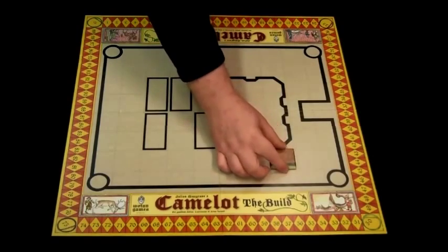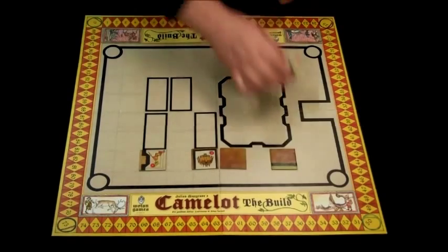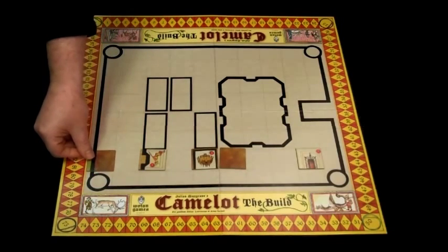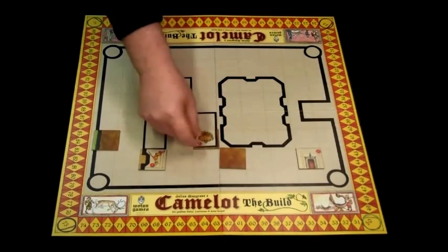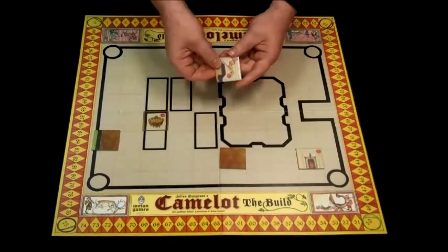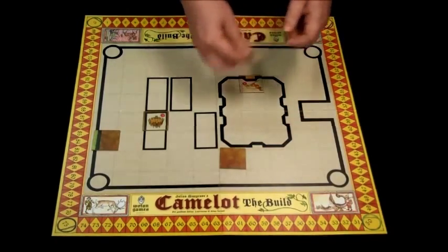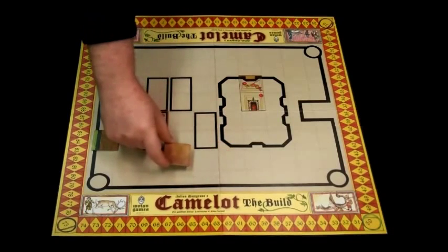Camelot the Build is about filling out the interior of Camelot castle by laying down tiles. Where you can lay them is determined by the wall or lack of it on the piece. A curtain wall tile goes in any location with curtain wall. A small hall tile can go in any of eight locations inside the small halls. The dragon banner goes in any of six locations in the great hall. The grand fireplace can go in one of two locations in the great hall.